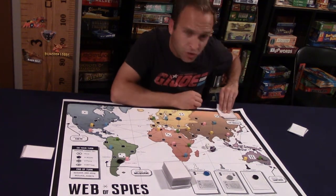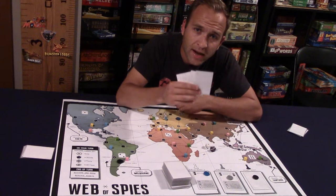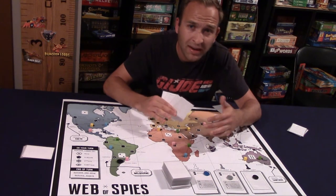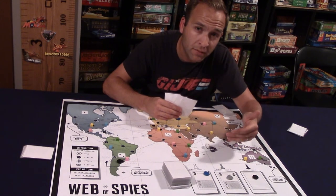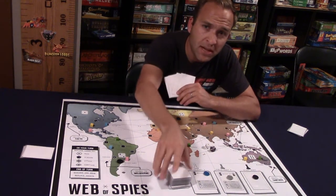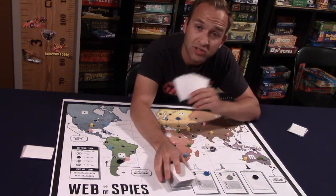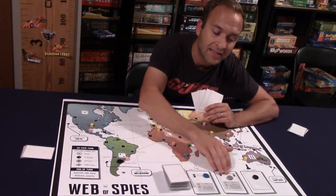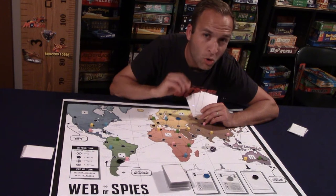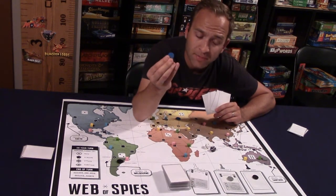On your turn you draw five cards from your draw deck, getting spies, weapons, and vehicles to do things for you. You'll be trying to improve your position by attacking others, since the game ends once somebody has been eliminated. Think of your hand as your spy agency, and think of the available cards as assets your agency would like to acquire. At any one time there are three assets available: two face-up and known, and one secret — because there's always that cloud of mystery in the spy world.